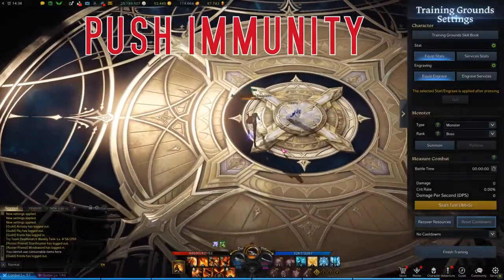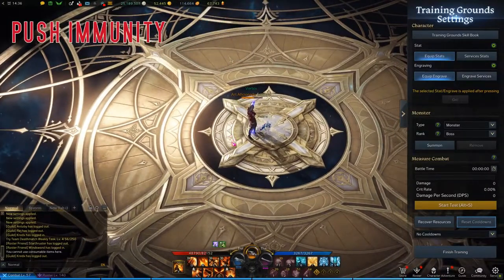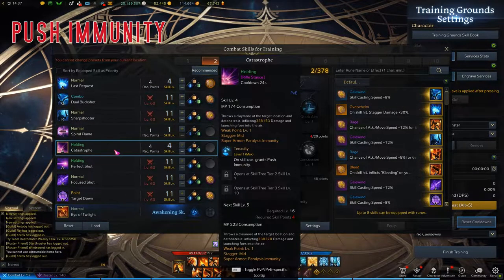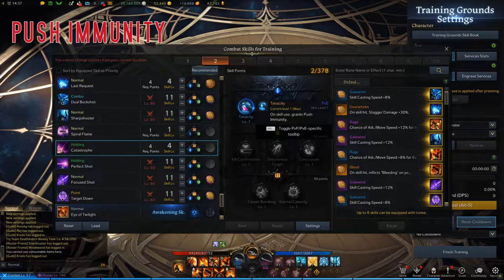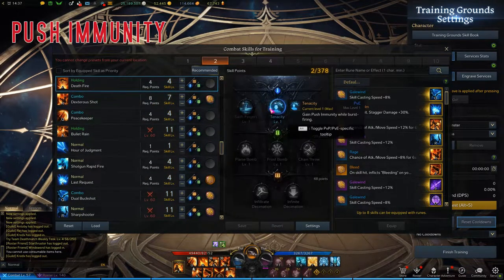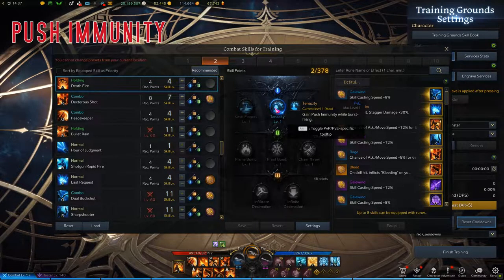Next up is Push Immunity. Most classes will have Push Immunity on one or two abilities naturally. If you don't have Push Immunity on your actual abilities, some classes will have tripods. My Catastrophe and my Deathfire both have Tenacity tripods, which give Push Immunity.